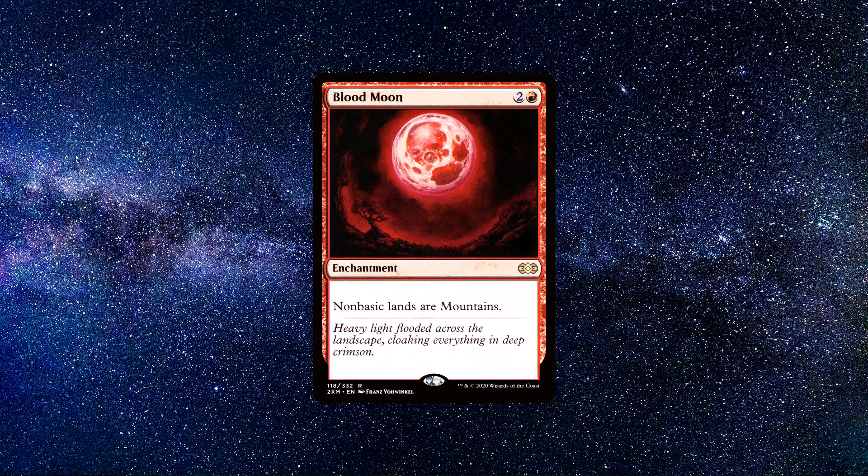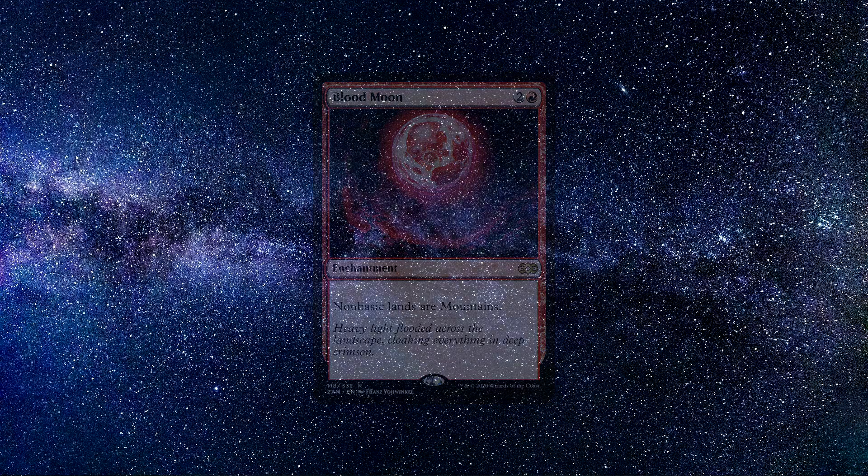This enchantment is going to completely shut down decks that run multiple colours of mana, as they are likely not running too many basic lands. Yes, this card is very powerful for the controller, as they are most probably playing a mono-red deck full of basic lands, but for the opponents facing this scary-looking moon, it's a nightmare. This ability is so simple, yet so restricting.